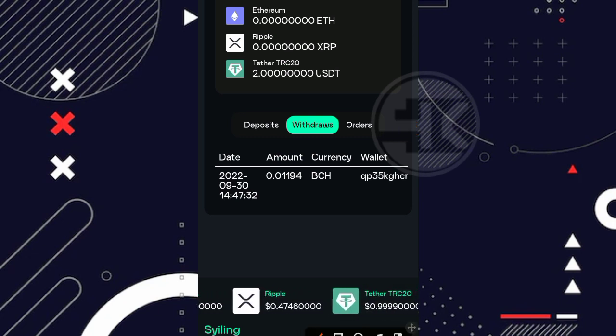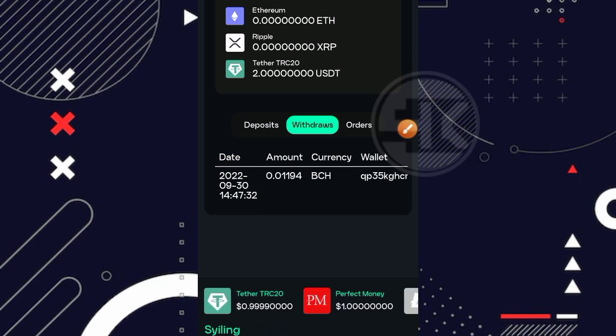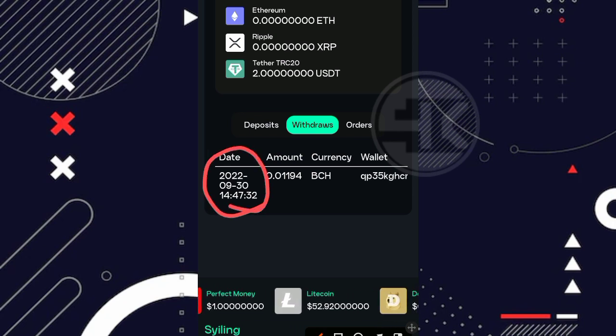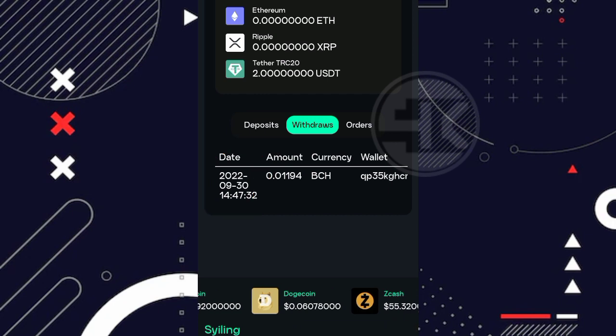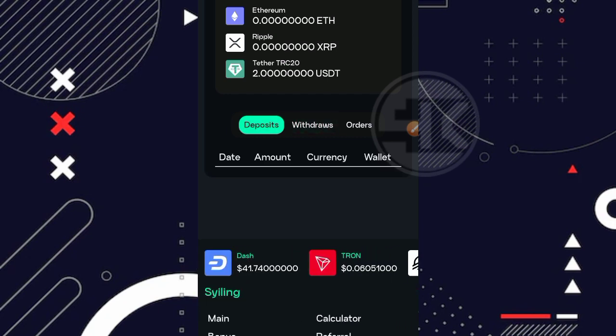Nah untuk tanggalnya sendiri disini sedikit berbeda ya dengan waktu kita. Dimana kemarin itu saya penarikannya kalau tidak salah pada tanggal 29 September teman-teman, namun disini tertera pada tanggal 30 September. Kurang lebih seperti itu teman-teman untuk penarikan saya yang perdana ataupun pertama kalinya dari website syiling.io, ini belum masuk ke dalam wallet saya. Dan disini 100% saya tanpa deposit ya teman-teman, alias gratisan.